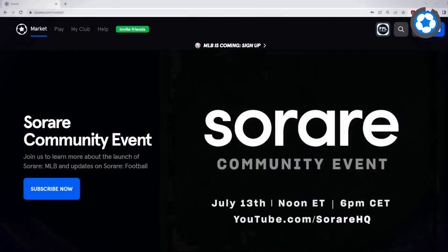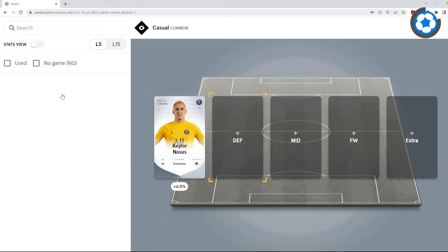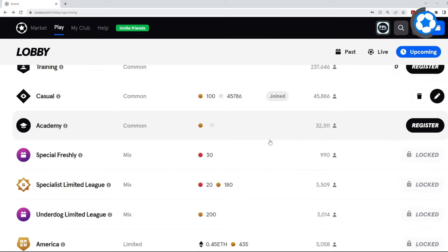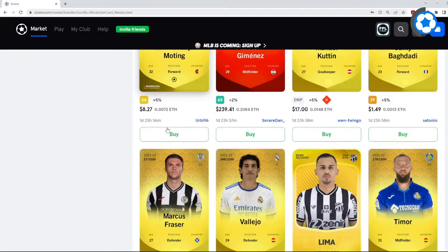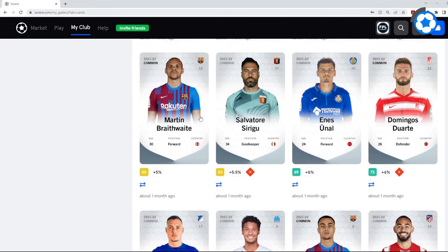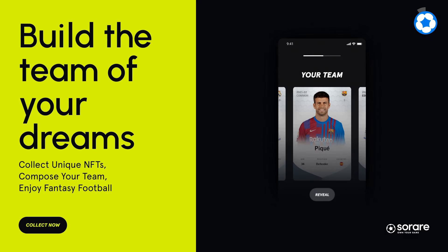Before we continue, a big shout out to SoRare, who's sponsoring today's video. SoRare is one of the fastest-growing fantasy football platforms in the world — it combines fantasy football with trading cards, like a mix of FPL, FIFA and Football Manager. Each week you build a team, set your captain, and when your team performs well in real life you win prizes like real money or valuable trading cards, which are NFTs you can sell on the marketplace for profit. Click the first link in the description to sign up and get a free card worth up to €50 after five card purchases.